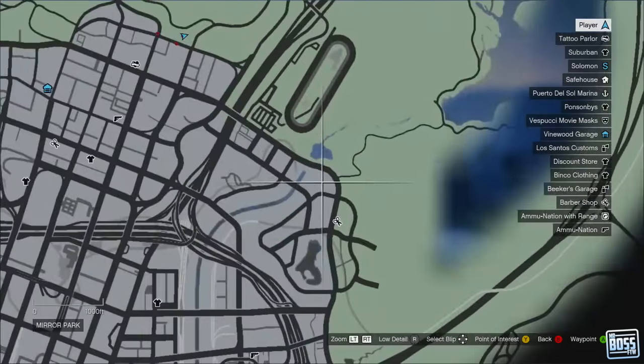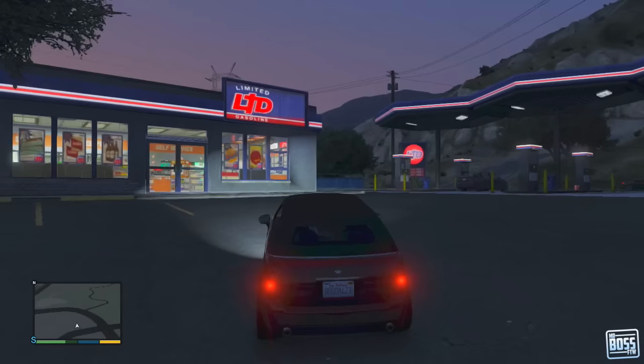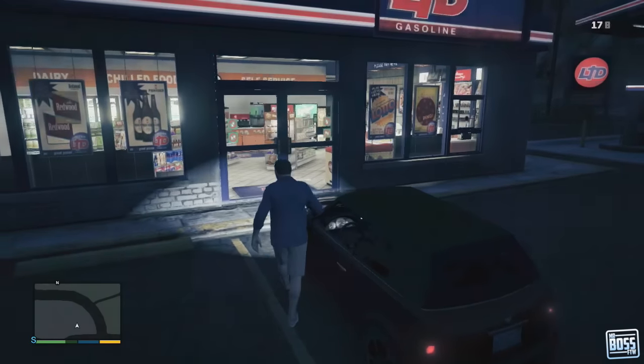Here's another location — it's located in roughly the same area and this one is a gas station right here. Now not all clerks will act the same. In fact, some of the clerks will actually retaliate and possibly pull out weapons, as you'll see in a little bit.